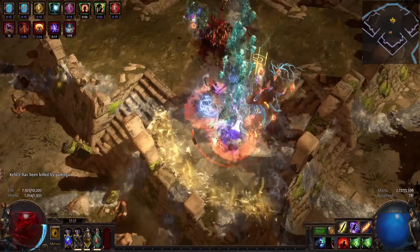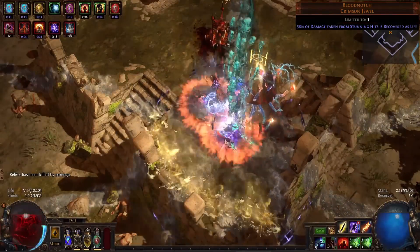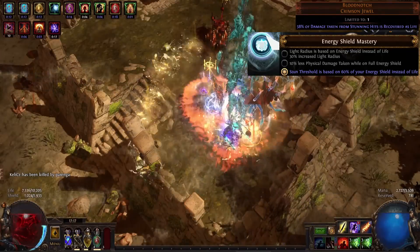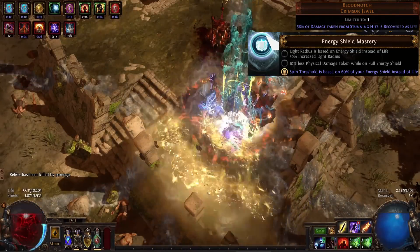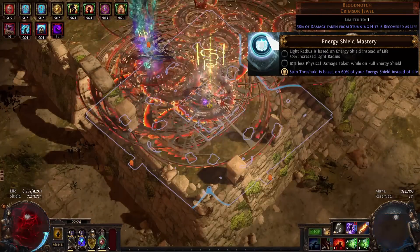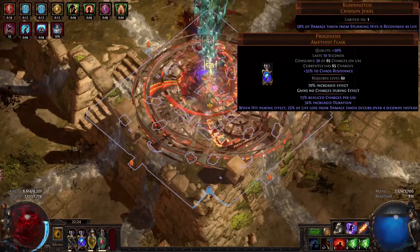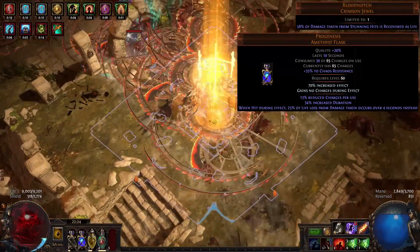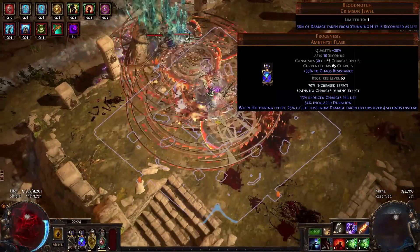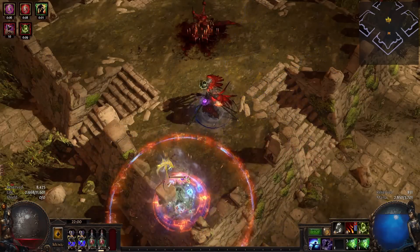In the current 3.21 patch, Bloodnotch grants the most recovery, paired with the ES mastery every-hit stance. Because Progenesis already takes 67% of life loss from hits over time, the remaining 33% of hit damage taken instantly is fully recovered by any roll of Bloodnotch, since 40–60% of hit damage is recovered instantly — so normally only one-shots can kill the build.